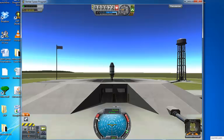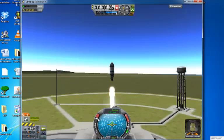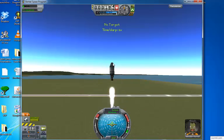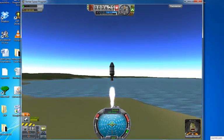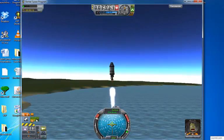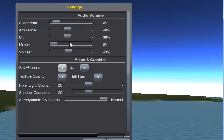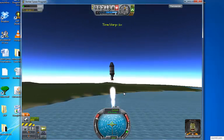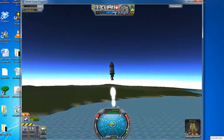Once the throttle is all the way up, I can go ahead and press the space bar — and away we go. I'm going to turn the sound down so you guys can hear me a little bit better. You'll notice that my altimeter is very rapidly moving upwards — we're almost at a thousand meters, and a thousand meters is one kilometer. Over here you can see how much rocket fuel we actually have left. We've used about half of our fuel already.